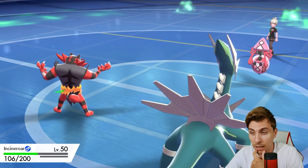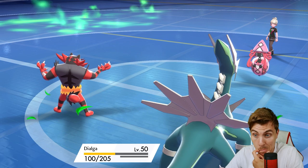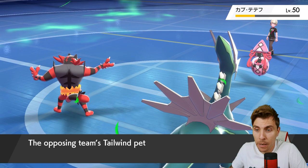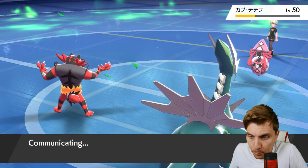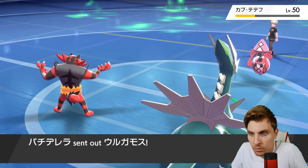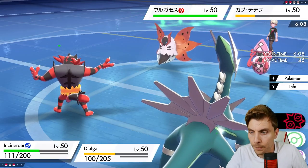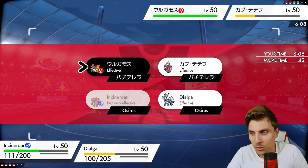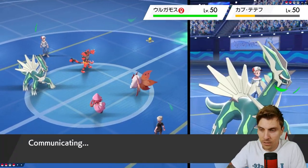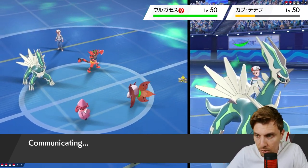These Dazzling Gleams are ridiculous - is that specs? Maybe. Has the opponent used anything other than Dazzling Gleam? I don't think so - it could be Specs Lele. Tailwind is out for my opponent now, so I need to bear that in mind depending on what comes in as their last Pokémon. Volcarona is probably the last one - we'll Flare Blitz and go for Flash Cannon. If it is Specs Lele, the Dazzling Gleam damage might have been enough to get Rillaboom without the crit anyway.